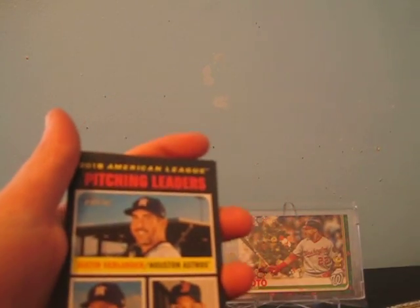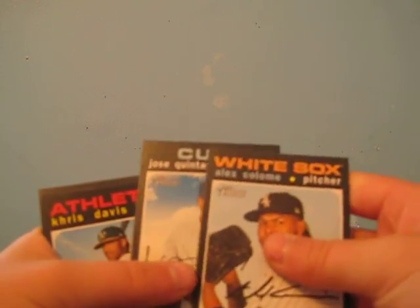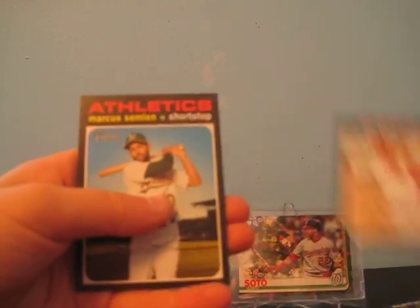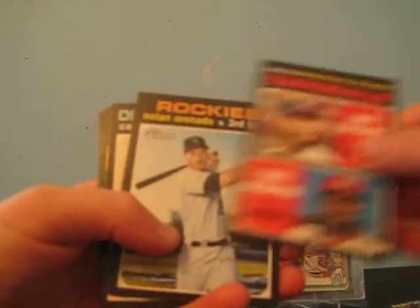Nothing really coming so far. We got the Pitching Leaders — Justin Verlander, Garrett Cole, and then Rodriguez. It's pretty nice. White Sox, Cubs, Athletics, Red Sox, Nationals, and Gomes. Mariners, Reds, Athletics. We got the Cardinals Rookie Stars, I like it.